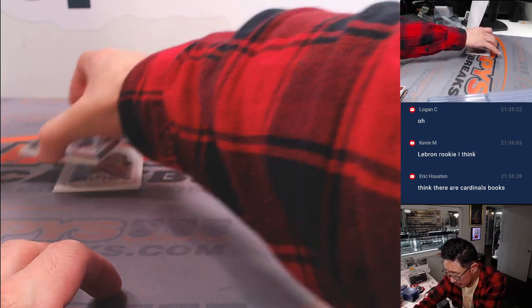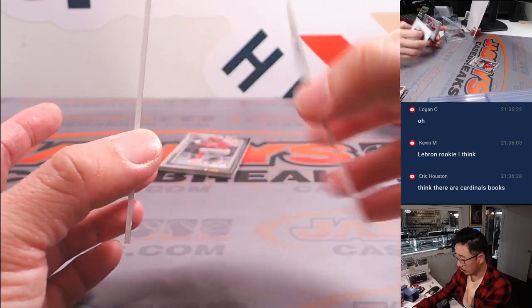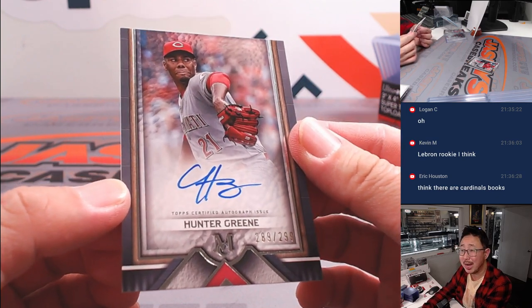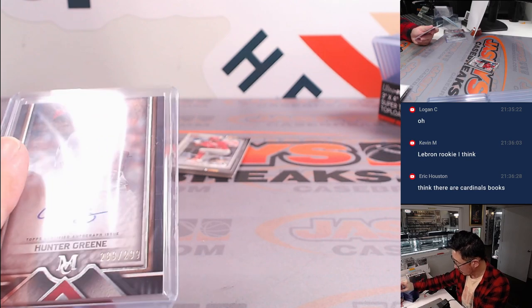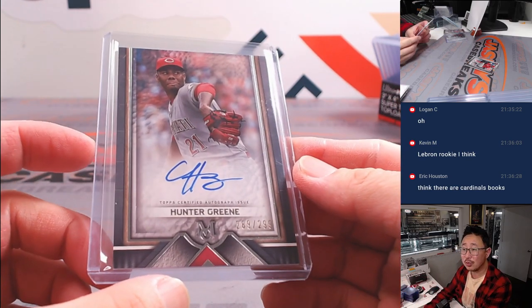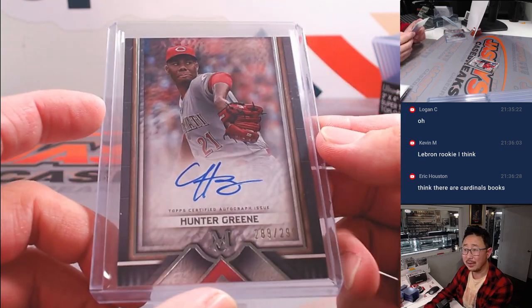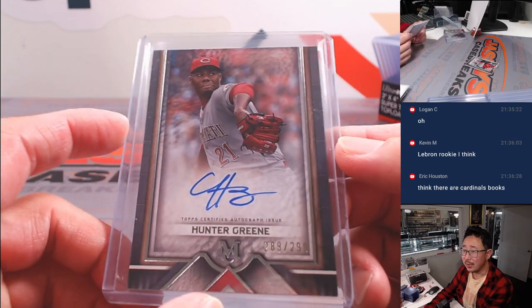Your autos are behind this sketch reproduction. Nolan Gorman going to the Cardinals — it'll be Hunter Green, 289 out of 2.99. Local guy. It's going to go to the NL Central, Eric Hewson. I think when he was drafted, he was seriously considered a two-way player, but they eventually stuck him at pitcher. I think shortstop was his other position.